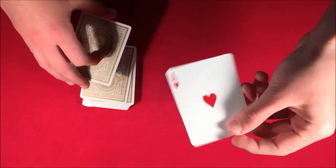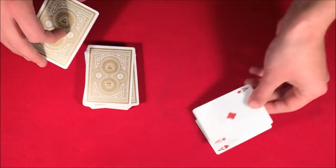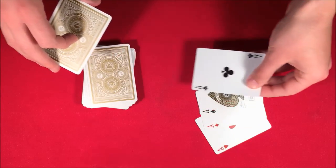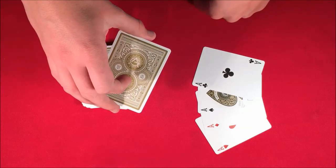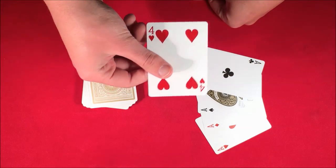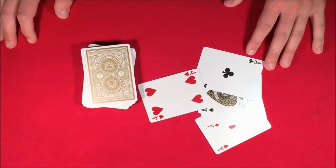What happens is when I stick the ace and put it into this pile, give it a snap and a twist — as you guys can see, the three cards below it have now changed into the other aces. Now we're only left with one card here that is going to be your card. That's the trick, guys — I hope you like it. If you want to do it, don't forget to stick around for the tutorial.